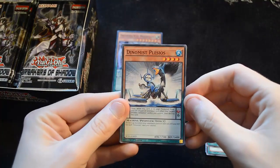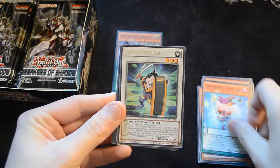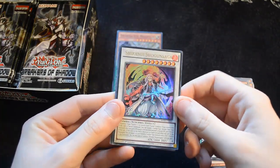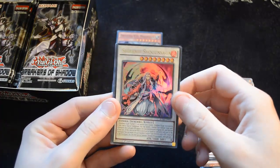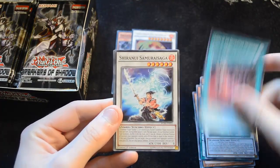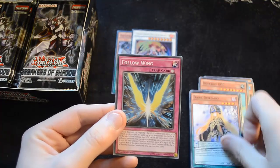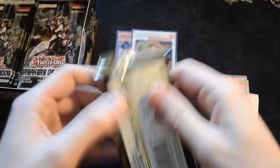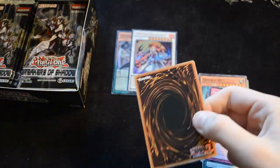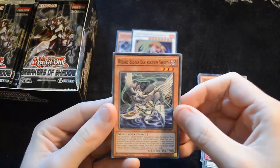Next up we have Dynamist Plesios, Shiranyu Samurai, Performer Pal Trump Girl, Goyo Defender as our rare, Shiranyu Shogun Saga as an Ultra Rare — looking really nice — the new Zombie Synchro support. Then we have Karma of the Destruction Swordsman, Shiranyu Samurai Saga, Dark Doriado and Follow Wing. There's a lot of support for many different decks, including the new Buster Blader stuff, and here we can see Wizard Buster Destruction Sword.